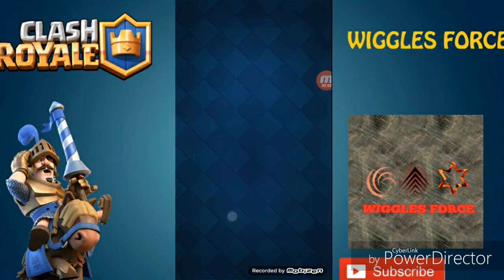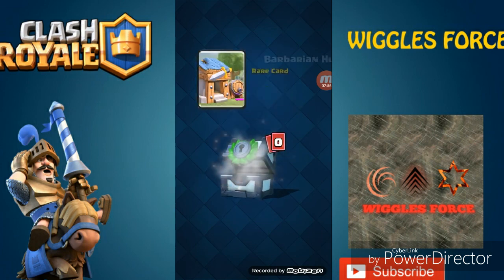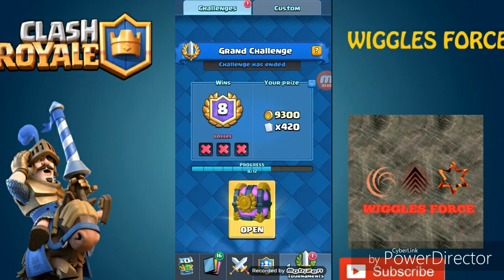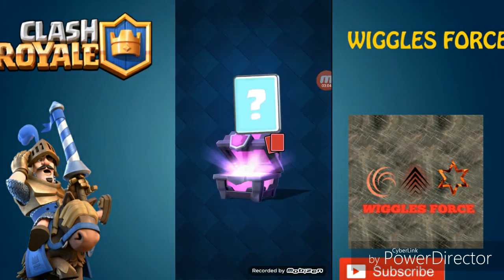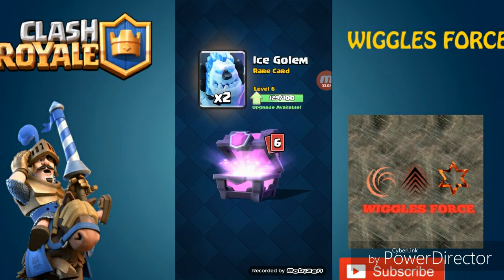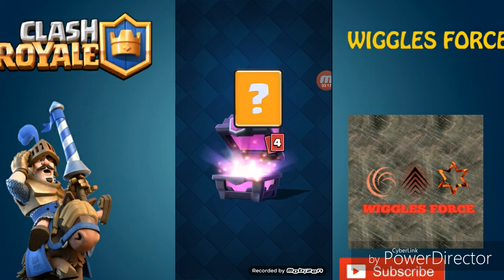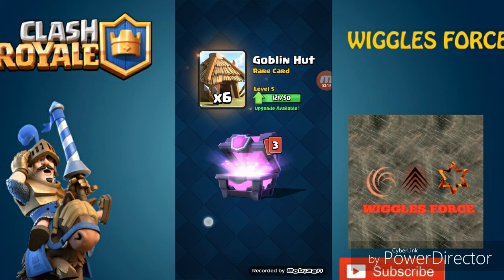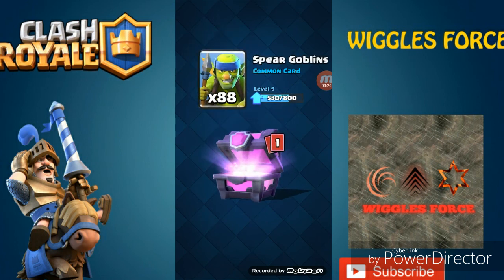All right, let's do the tournament chest. Tournament chests just suck — it costs so much gems. I got a barbarian — it costs so much gems to just prepare. We have three good ones left. With the magical chest: 614 gold, ice golem, three giants, five furnaces, six goblin huts — no musketeers, no legendary. What a disappointment!